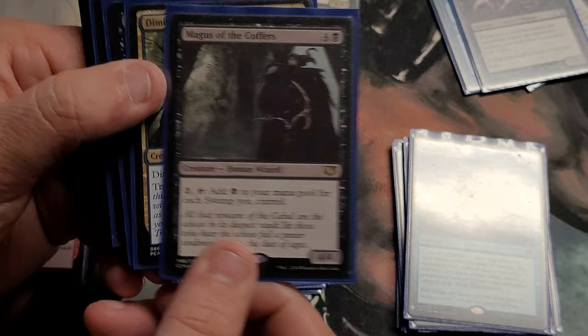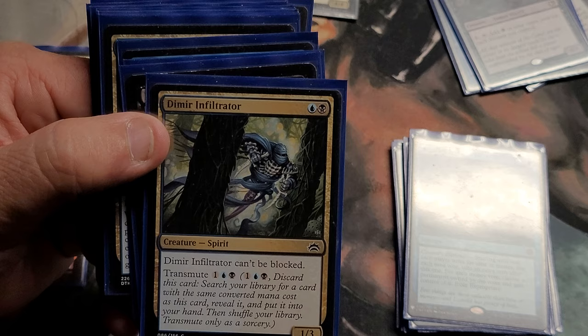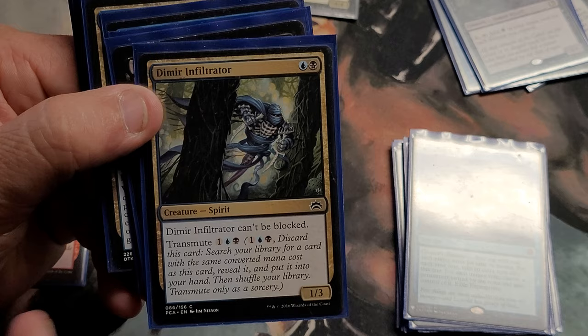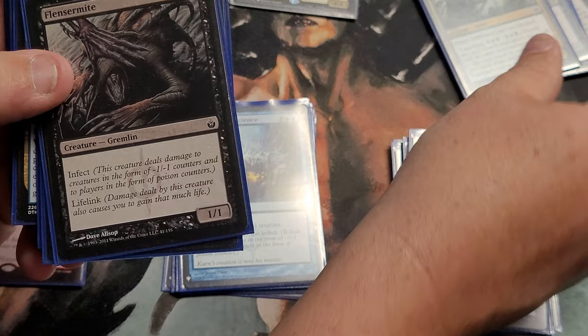Dimir Infiltrator — can't be blocked, a spirit one three. Perfect just to get damage in. With the artifact equipment in this deck I can put them on it, make people mill, and they can't block. It also has transmute — I can pay three and discard it to tutor for any three-mana card. So I can go get ramp or my Nightscape Familiar, or whatever. It's basically a tutor for three — I didn't know about that but I'm going to pick one up.